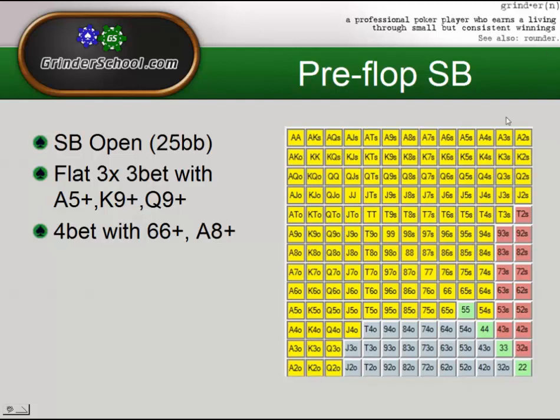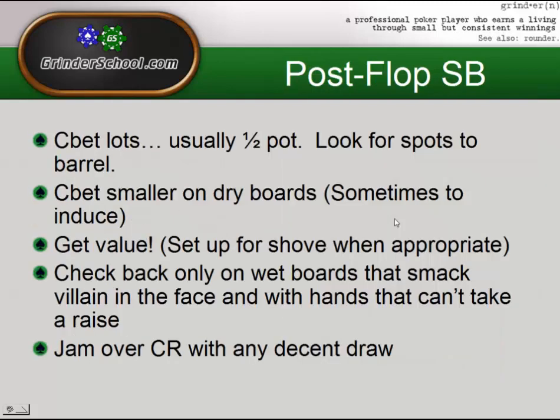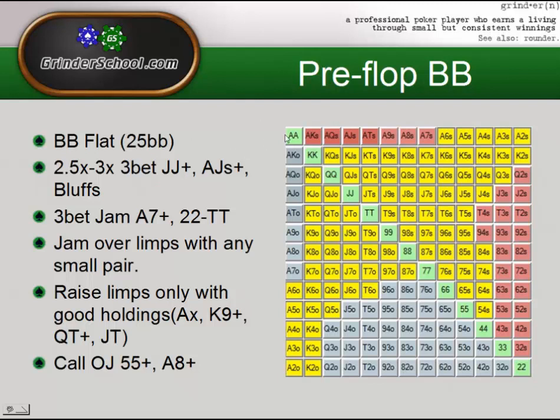In the big blind, this is our flatting range. The baby aces we are calling by default instead of jamming. You can probably profitably, or at least break even, re-jam these. But there are a lot of advantages to having aces in your flatting range, even out of position, simply because it conceals your range a lot. Against thinking opponents, once they see you show up with an ace, it gives you a lot of bluff potential later on. From 21 to 25 big blinds it is better to flat these rather than re-jam. After that we're definitely going to be re-jamming them.